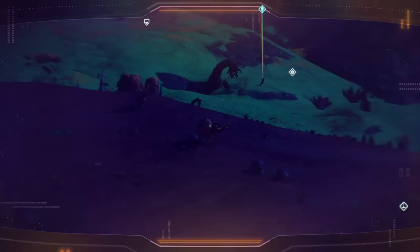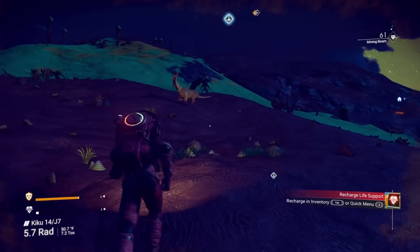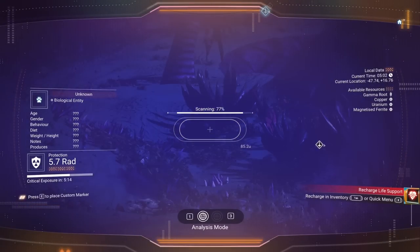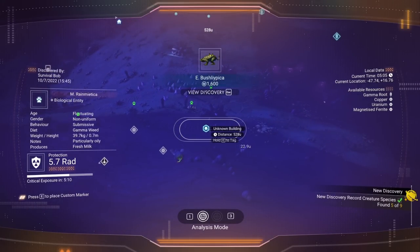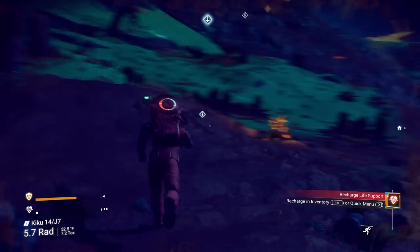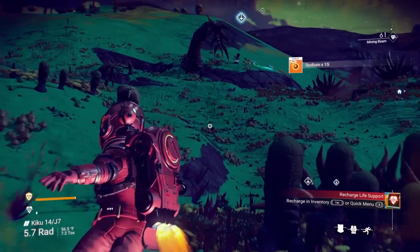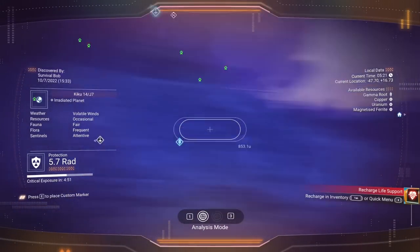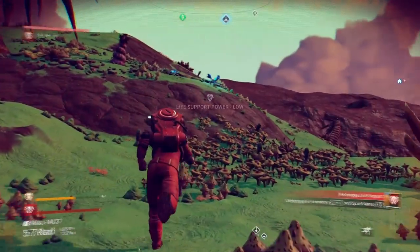I'm continuing to look through my scanner. I got four of them. Is that another unknown building? I'm just going to leave that one marked and maybe fly by it when we take off. I'm still looking for the other creatures to scan. If you don't find them in your playthrough, don't worry about it - it's not a huge deal.